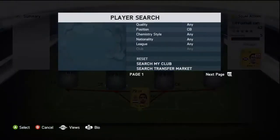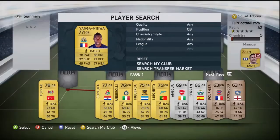In goal we have Tim Krul, just an all-around insane player actually. With 450 coins, you can't really complain.